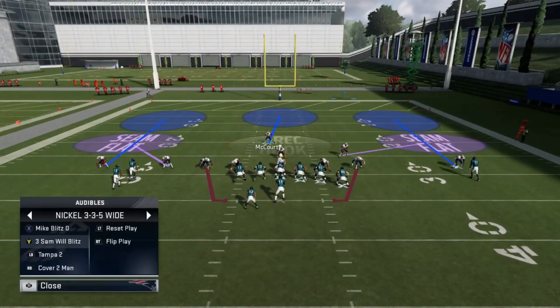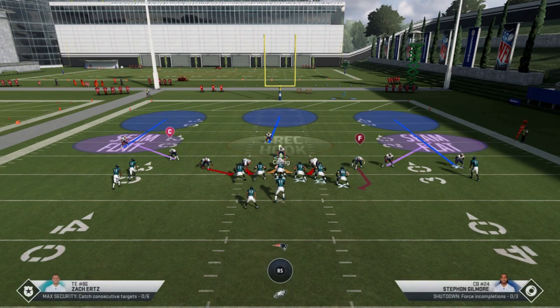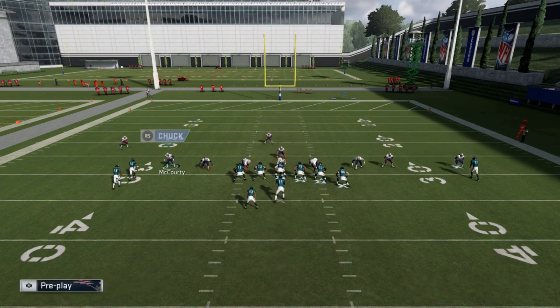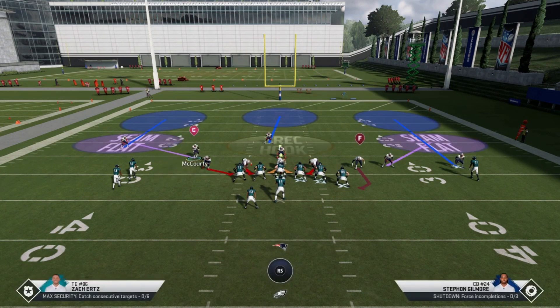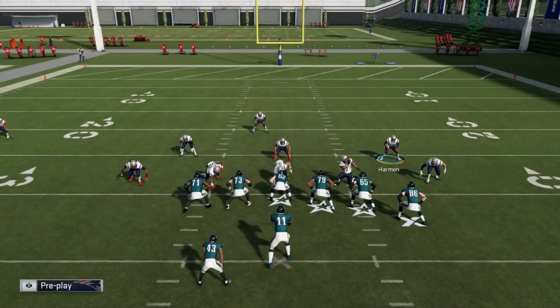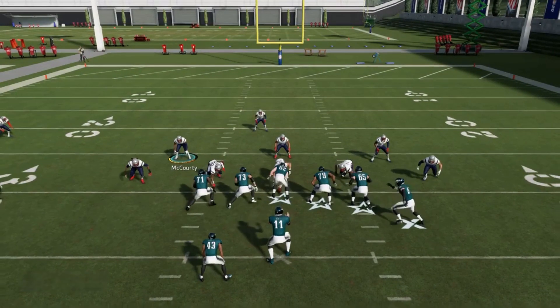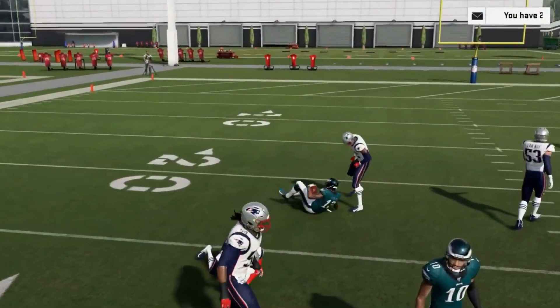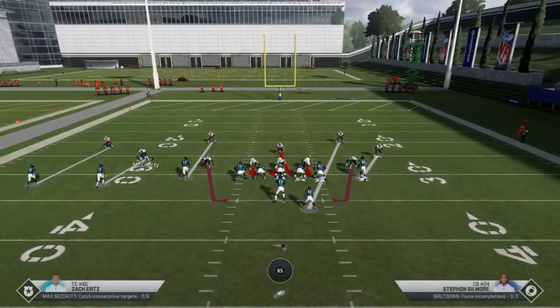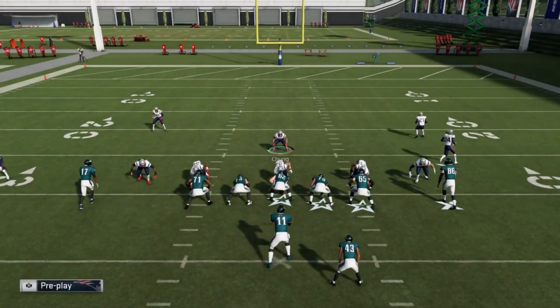I have a cover three in my audibles, and I'll take this safety down for even better run defense - there are no outside runs going to happen against this. If inside runs become more of an issue, I have the option to bring these guys inside. It basically sets up like I have three linebackers - like a 5-3. A lot of people swear by run fits; I make my own run fits. These guys outside are blitzing and I know how they're going to go, so I basically set up my own contain.